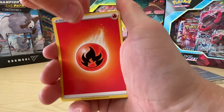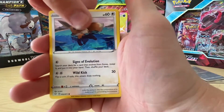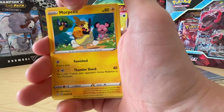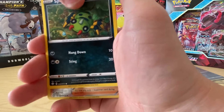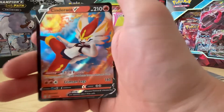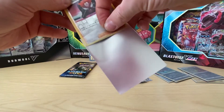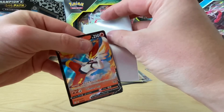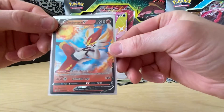So we've got Fire Energy, Buxbom, Dartrix, Eldegoss, Eevee, Nickit, Morpeko, Arrokuda, Spinnarak, Boss's Orders - I need that one for my set - and Cinderace V. I prefer this V-Max. This box has been very good - nice, very nice.